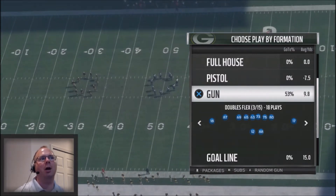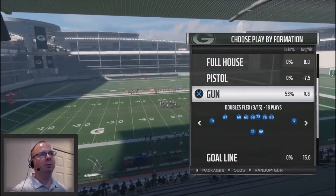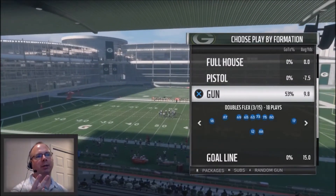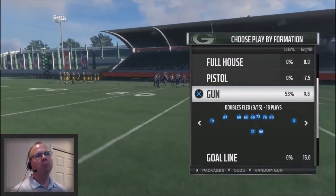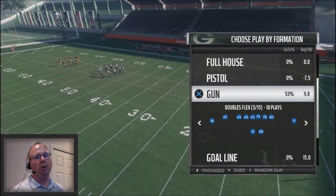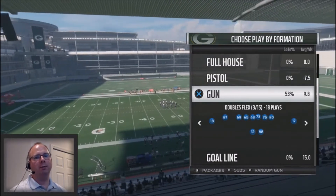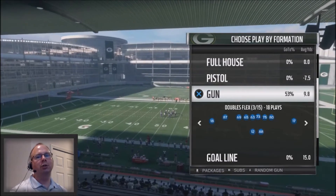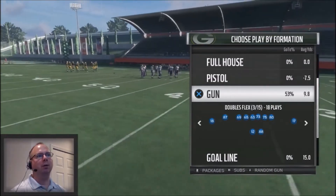We're going to stay in the Green Bay Packers playbook. This is going to be a three-part series out of the Gun Doubles Flex formation. I'm going to show you two base plays that you can call with confidence on third downs when you need to get a first down. These plays are so overpowering that you can confidently call them because they basically attack your opponent in all different areas of the field. And if you know your reads, you will convert first downs. I'm also going to show you a breakdown of two audibles to stretch the ball further and give you a nice little run play.